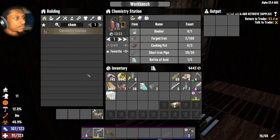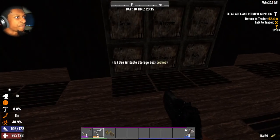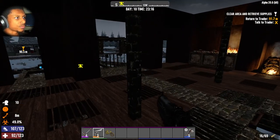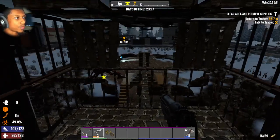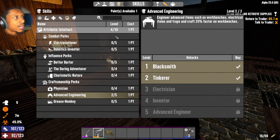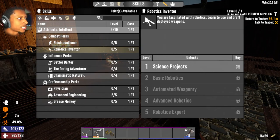In 15 minutes we will have ourselves a nice warm welcoming chemistry station — which will be lit. Look at that moon, really nice moon. My robotic turret is going ham. We have one skill point available — let's use this. Maybe Robotics Inventor, to increase the range, because sometimes when I go to my chest my sledge turret just doesn't do anything.